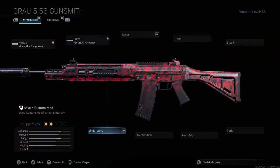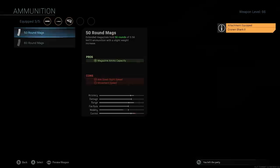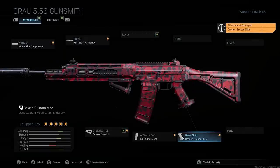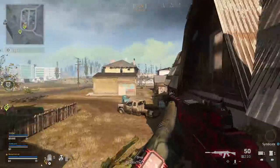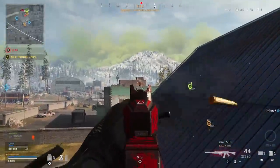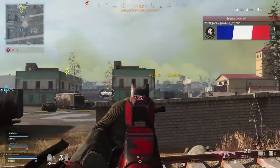For the underbarrel, you want the Cronin Shark 2 for increased aiming stability, then the 60 round mag so you can keep shooting until the enemy squad is eliminated, and finally the Cronin Sniper Elite rear grip for aiming stability and aim walking steadiness. This build is designed for perfect accuracy — the gun virtually has no recoil, has a clean iron sight, and a fast time to kill, making it probably tied as the best assault rifle to use in Warzone. Let me know what you think about the Grau down in the comments.